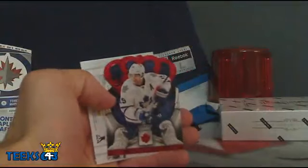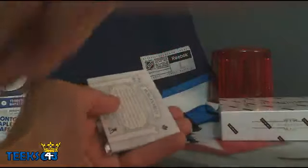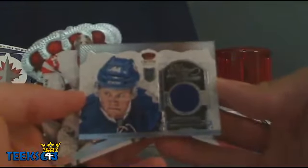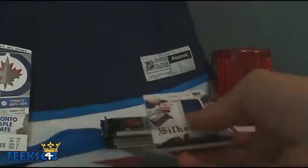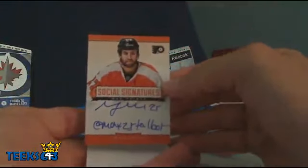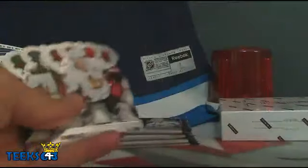We got a ruby for the Toronto Maple Leafs — Joffrey Lupul, number 78 out of 99. Also for the Leafs, a double Leafs pack: Subterfuge — Morgan Rielly Heirs to the Throne jersey. Two cards for Subterfuge in the same pack! This is our third ruby from this one box of Crown Royale, which is pretty crazy. Last pack of the first box: Social Signatures of Max Talbot for the Philadelphia Flyers and Todd — spacer and two base cards.